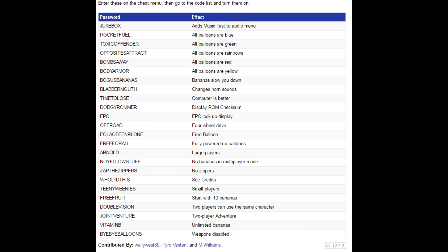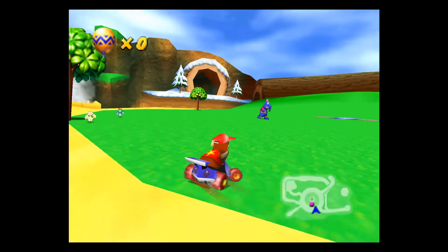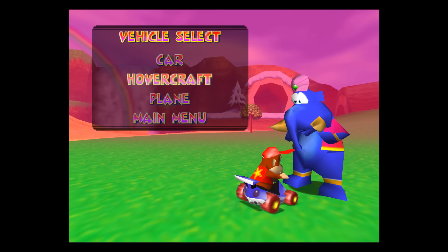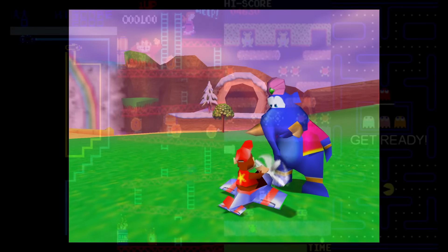The other codes in Diddy Kong Racing don't really have any clear purpose — you can change the sound your car's horn makes, or make all the characters giant or tiny. Still other codes remove weapons or zippers from the tracks, which could be pretty useful for testing and debugging on final or nearly final retail releases. So we have a mishmash of utility, easter egg, and in the case of the two-player adventure mode, some unusual codes all at once. But is there one unifying theme? I'm not really sure that there is.